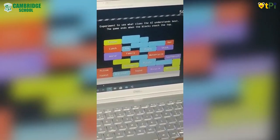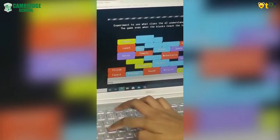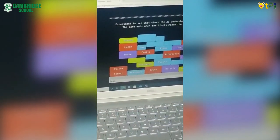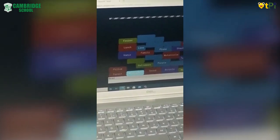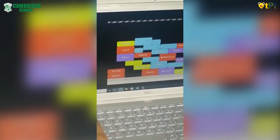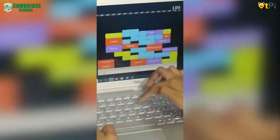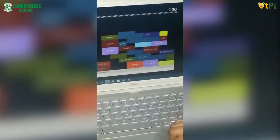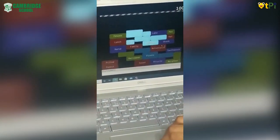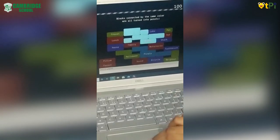Now I'm going to type 'read' or 'newspaper'. And then I'll type 'instrument' for piano. So all the interconnected blocks which are next to piano will be turned into points.